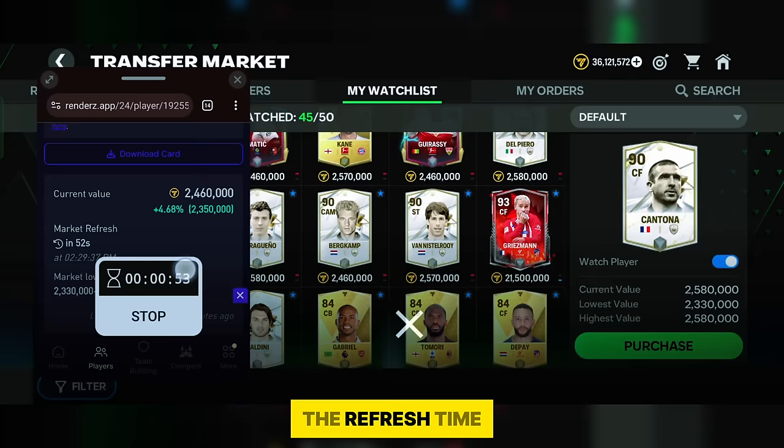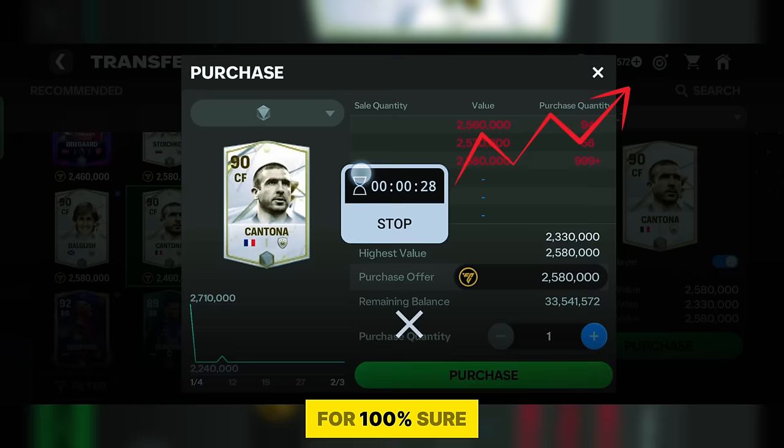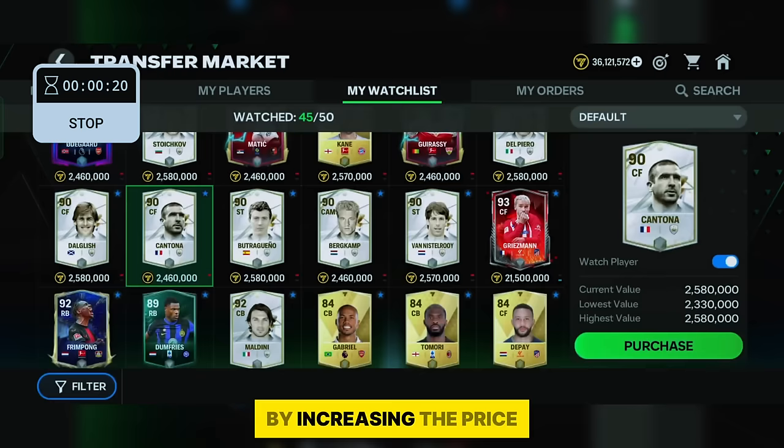Now let me remove the site. His lowest value is 2.33 million and his highest is 2.58 million. His price will change for 100% sure because demand is more than supply. When there is more demand, FC Mobile will increase his price — this is fundamental to how the market works.